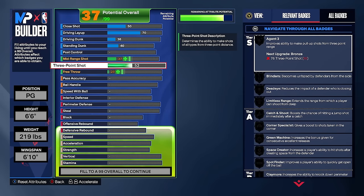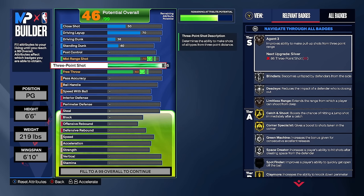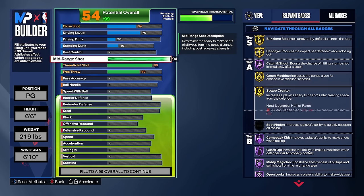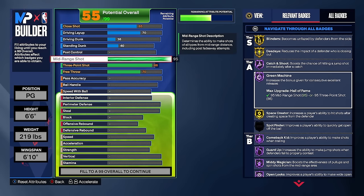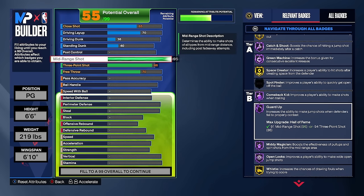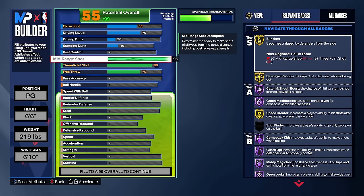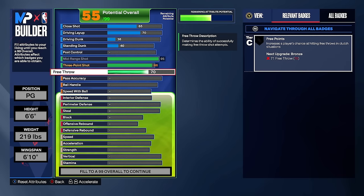On to the shooting stats — probably the best thing about this build, maybe second best since the defense is pretty crazy. We're going with an 86 three-point rating — there's no point going past 86, you don't get any extra badges. But we're getting a 95 mid-range which is insane: Hall of Fame catch and shoot, gold blinders, gold dead eye, Hall of Fame green machine, gold space creator, Hall of Fame comeback kid, Hall of Fame guard up, Hall of Fame midi magician, gold open looks, gold whistle. If you want free throw you can lower another stat slightly.